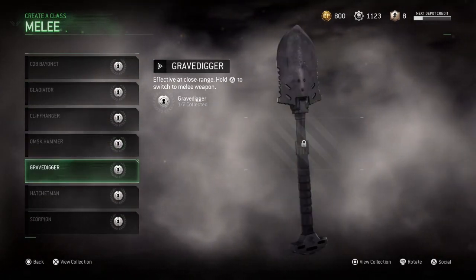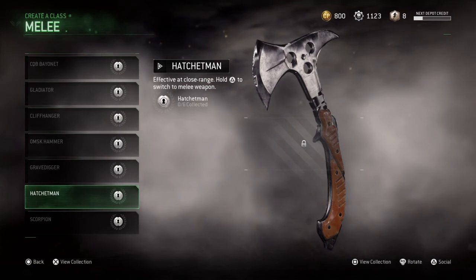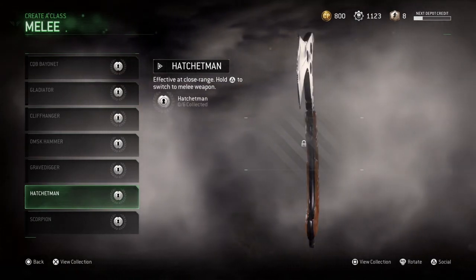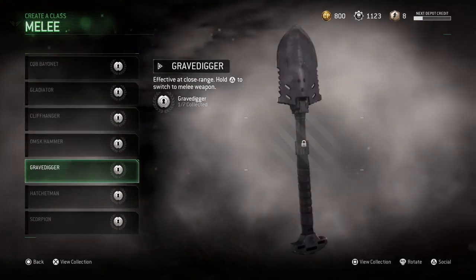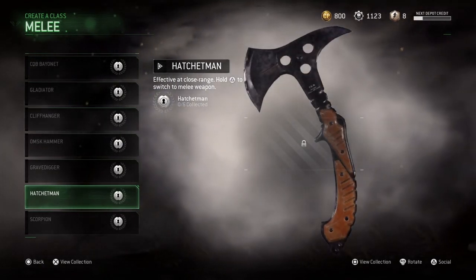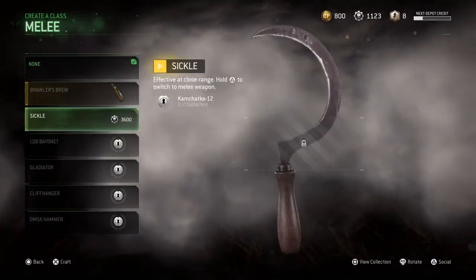The next one is the Hatchet Man. This one is similar to what we saw before — the angle is like the Cliffhanger, as you can see right here — but it's like an axe. You know, Black Ops 3 or Black Ops 2 had a throwing axe; it's like that.